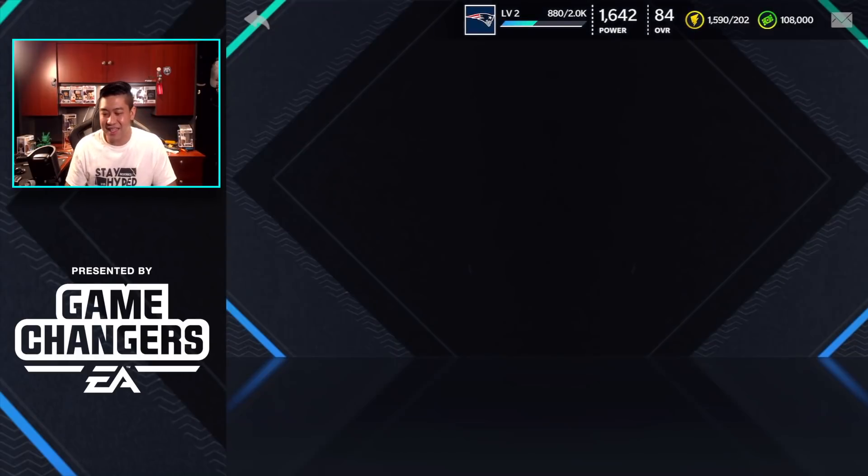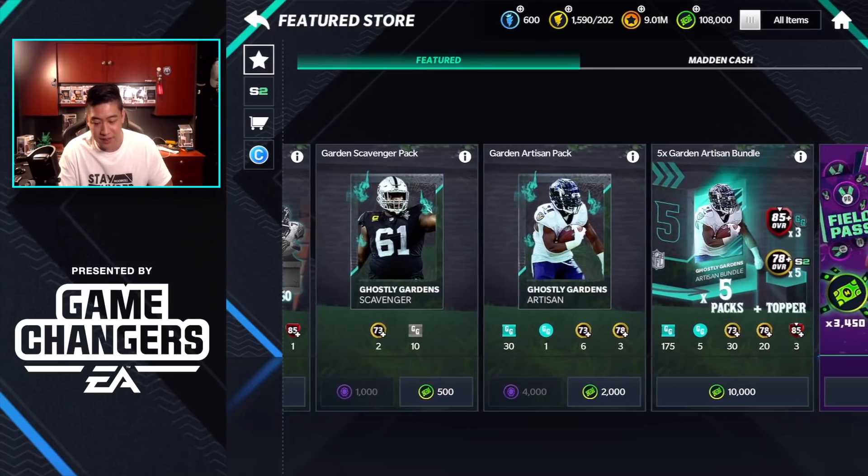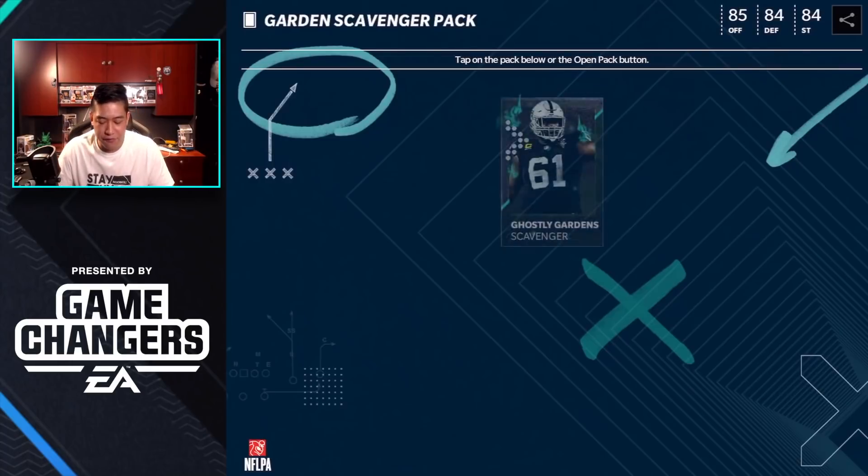We are going to open up a bunch of packs. Starting off, we've got the Ghostly Gardens regular pack — a smaller one for 500 Madden Cash or 1000 gems. Then we've got the Artisan pack at 2000 to 4000 gems, and obviously the bundle which gives you five of those packs. The topper is going to give you three selectable 85-plus overall Ghostly Gardens players.